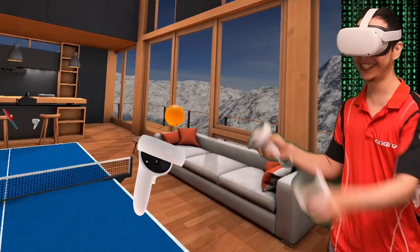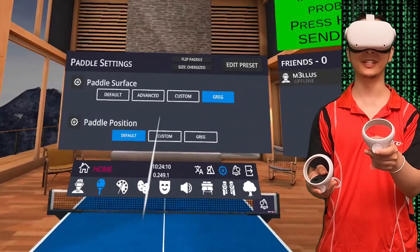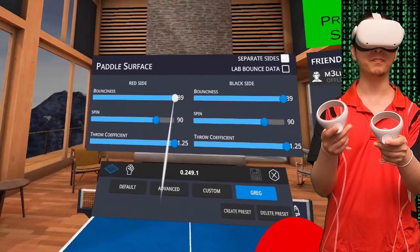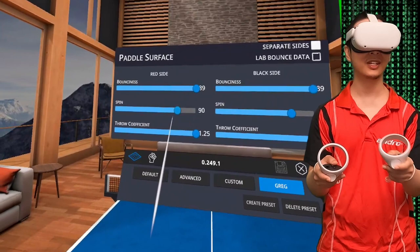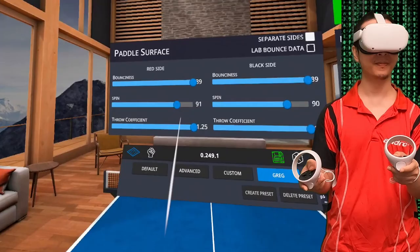So there's a paddle setting here where you can make a custom setting. You can edit the preset — I've got my own one here. I can make it bouncier on the red side or the black side depending on your backhand and forehand adjustments. So you can have more attack or more spin or less spin — less spin obviously equals more attack. And there's the throw coefficient, which really makes a big difference.